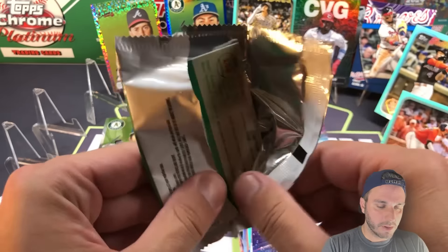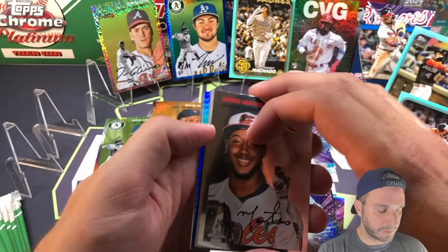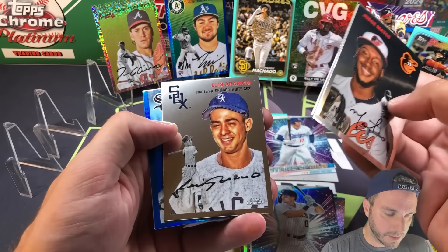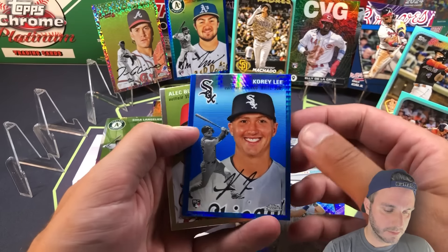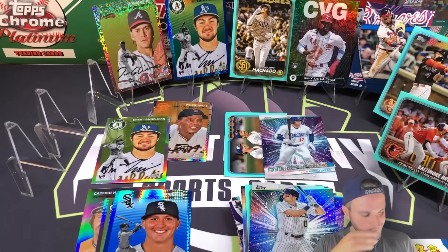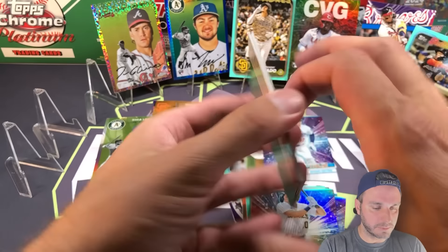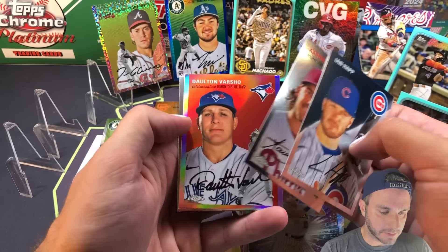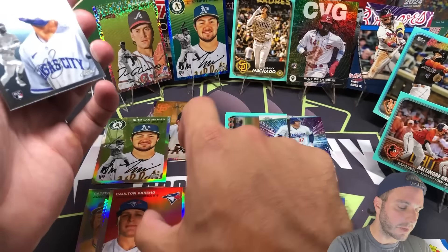See if we can get an auto or maybe multiple numbered cards out of this blaster. Blue prisms in the first pack again - there's O'Neill Cruz. The blue prism is Cory Lee, it's a rookie. And Alec Burleson - Burleson's got some home runs this year, I know he's hit some bombs. Ian Happ, Aaron Nola, refractor is Dalton Varsho, and Michael Massey rookie card.